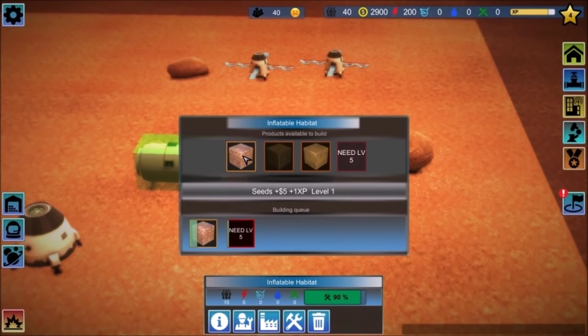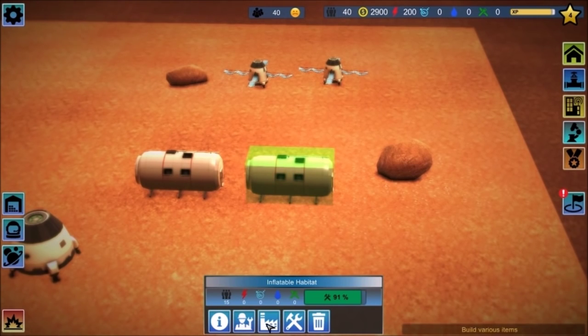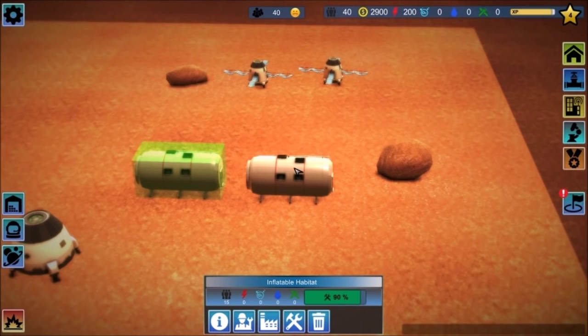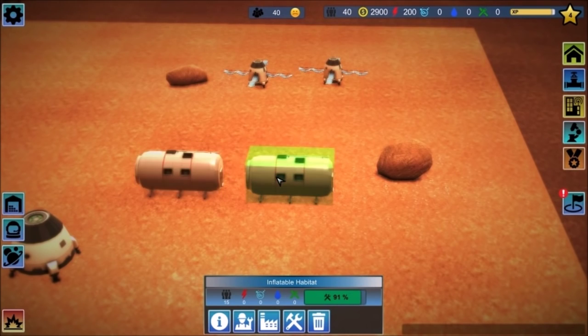Let's just keep building some — they cost $5 from the looks of it, and give me XP in the process. What about this other habitat — can I do the same thing? So does this add to my inventory? Yes it does. Colony storage — the seeds that I'm constructing here add to that. Good to know.